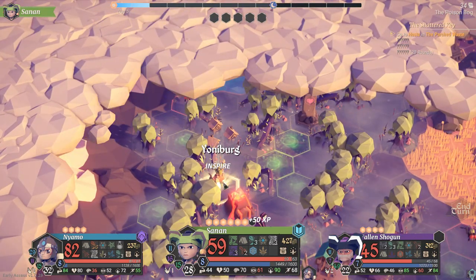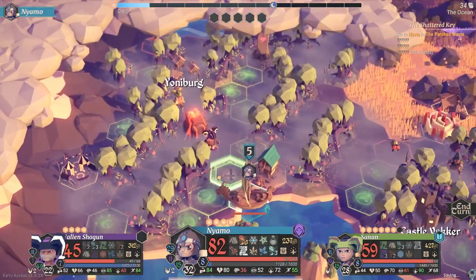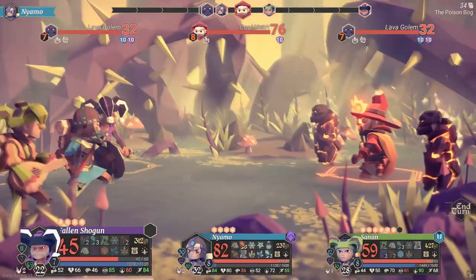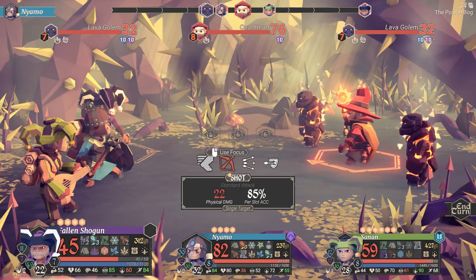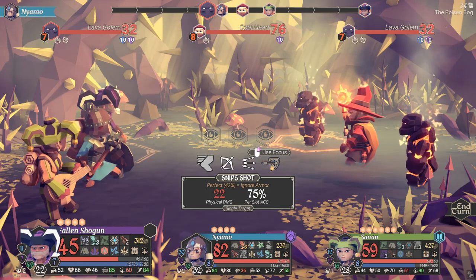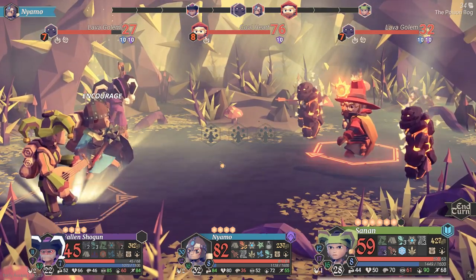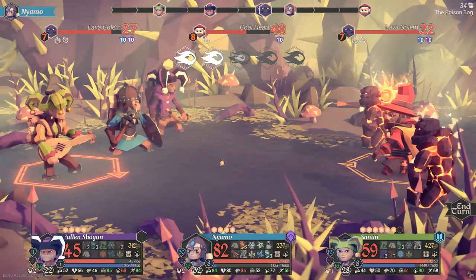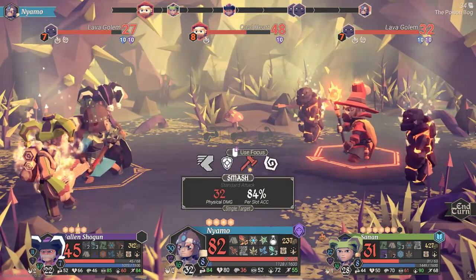There's Yoniburg over there — might head over there. You need a new shrine, let's fight this out. We're gonna fight the Scourge. Coal Heart — Coal Heart is the important one to kill really, although we can do a lot of damage to his secondary guys. Coal Heart just burst through his defenses — a lot of damage. Coal Heart cannot be allowed to survive.